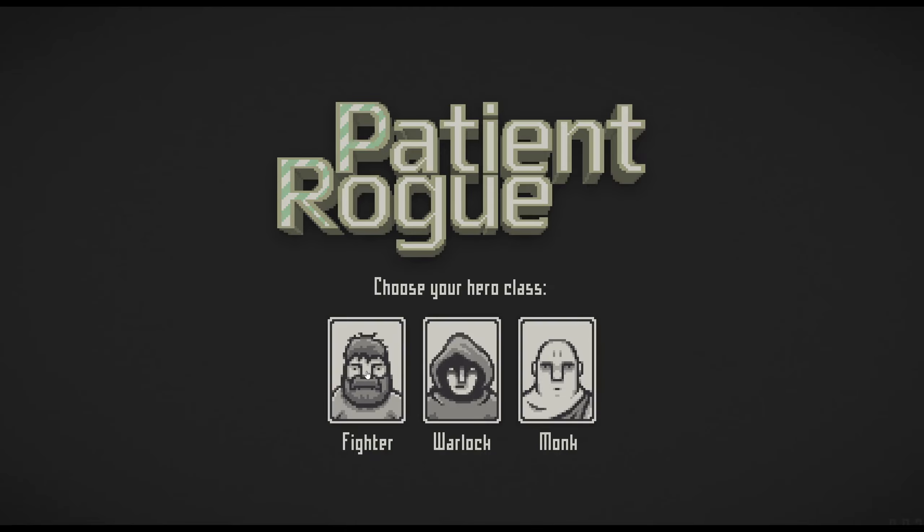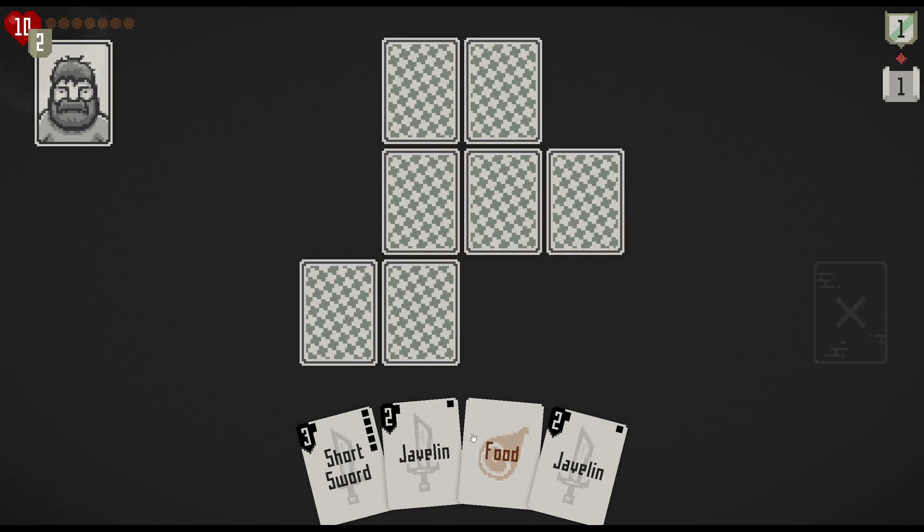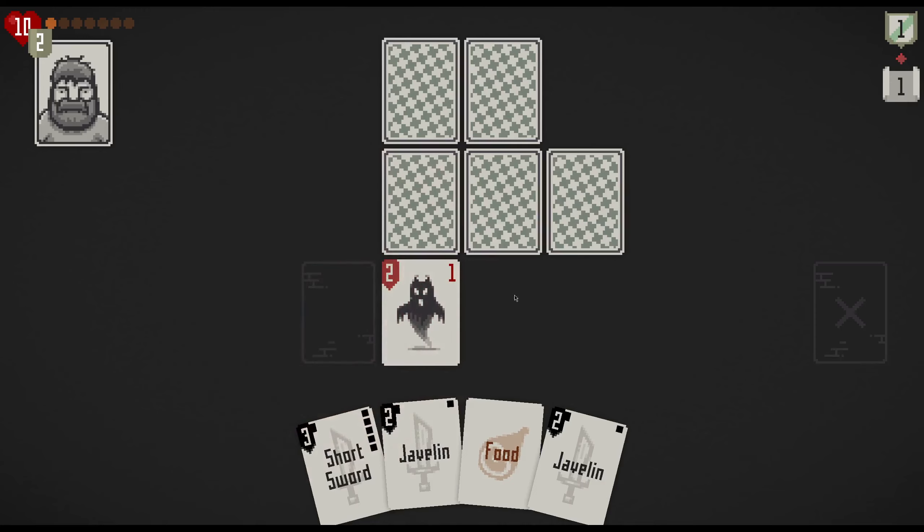First we've got the fighter, which is basically just normal - about 10 health. Then we have a hunger bar that depletes, and we start losing health. We have to uncover and find the stairway to the exit, and eventually a magical artifact at the end. It's good to start with some armor. We have food, two damage and three damage cards with that many uses. The alarm alerts everything on the map.